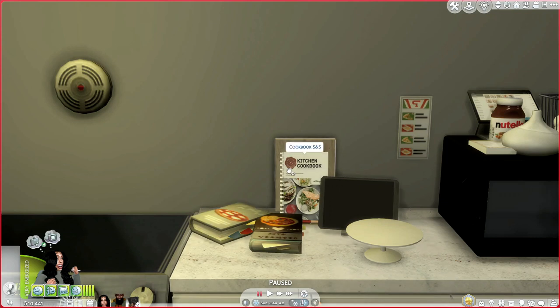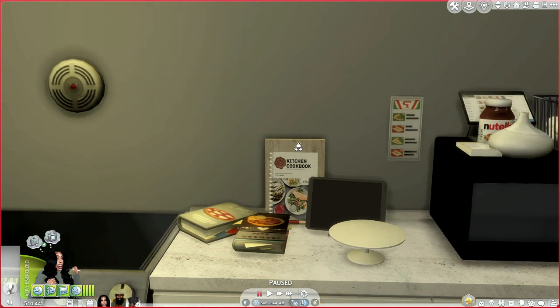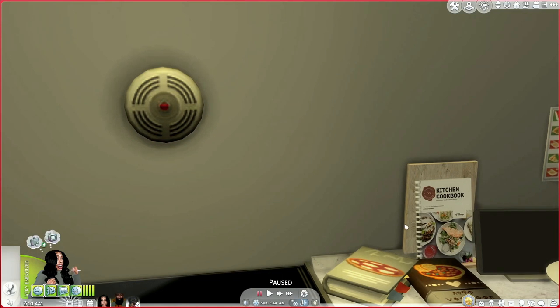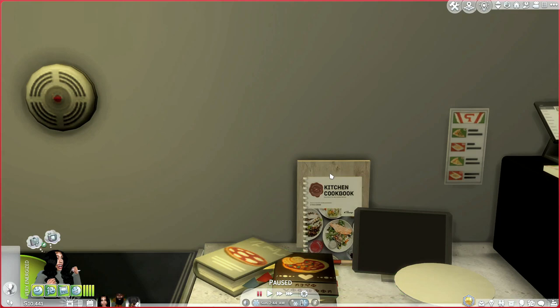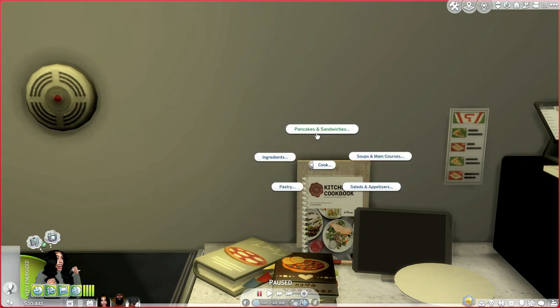The next one I'm going to cover is by Severinka — I'll link it in the description. This one comes with an actual board that you can put your cookbook on, or you can lean it against the wall. I just put this into my game recently because I saw you can get champagne bottles and all that stuff. This cookbook allows you to cook together, put it in your inventory, and cook different things: pancakes and sandwiches, soups and main courses, salads, appetizers, pastries, and ingredients.